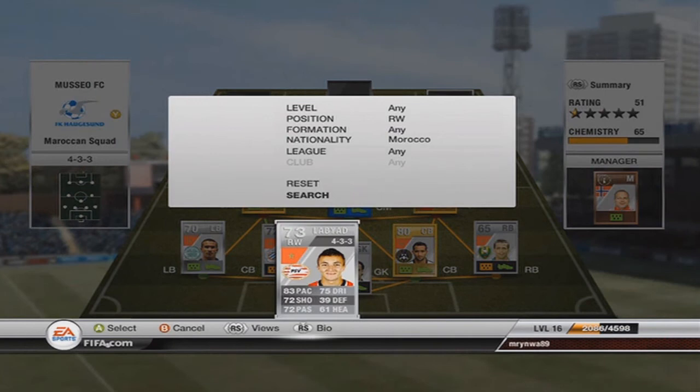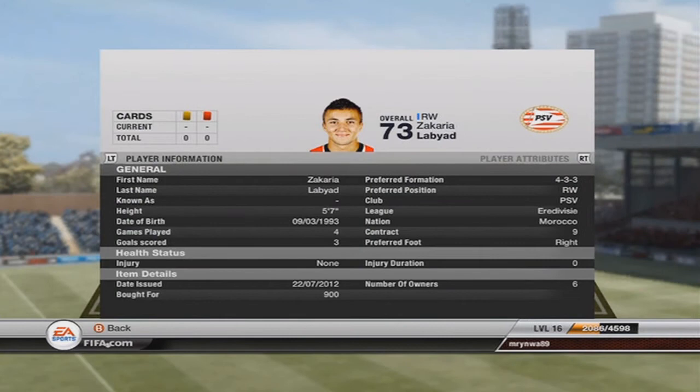Then on to our right winger, Labiat from PSV Eindhoven — the same club as our keeper. Fun player but not the best. I thought he had 4-star skill moves, but he doesn't. I think I overpriced him a bit — 900 coins is really too much for his abilities.